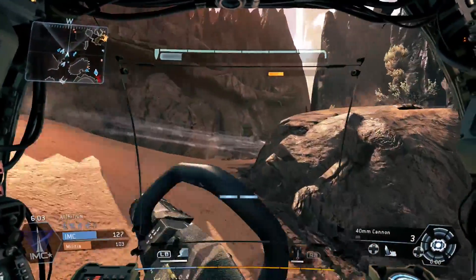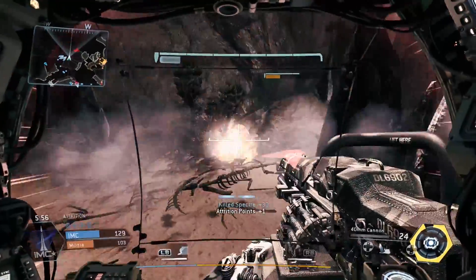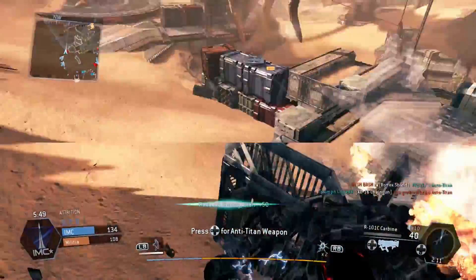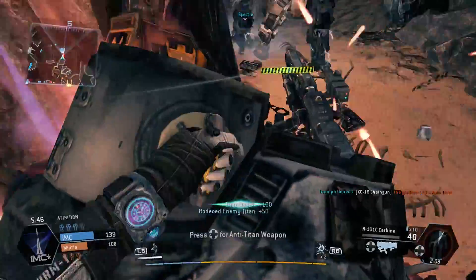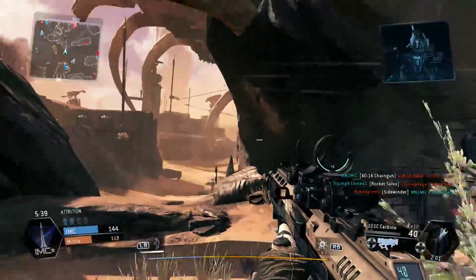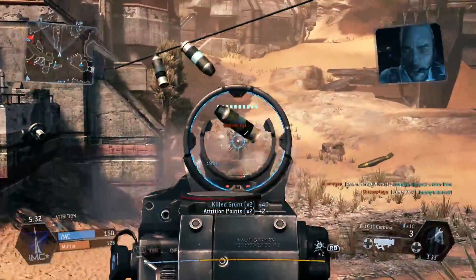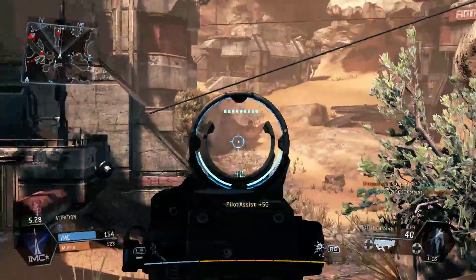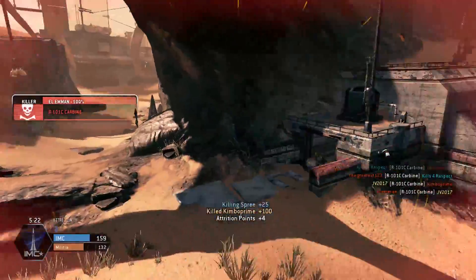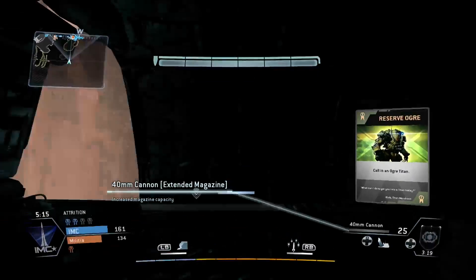As far as anti-Titan weapons go, I don't usually use them to take down Titans. I think the best way to take down Titans is to rodeo them — you're going to see me land on a guy right here. I usually roll with the lock-on anti-Titan weapon because the Sidewinder feels a little weak. Those are the two starting anti-Titan weapons, but honestly I don't use them very much.